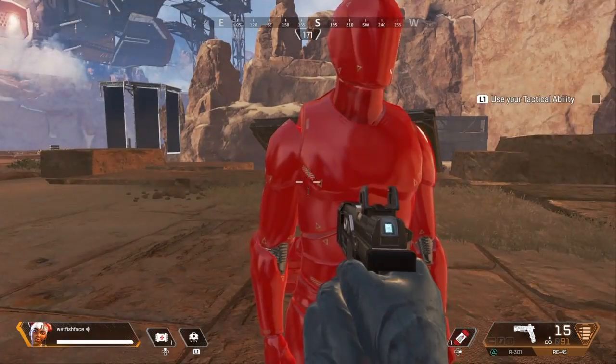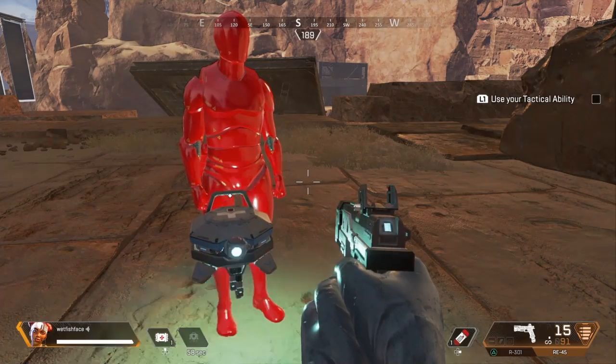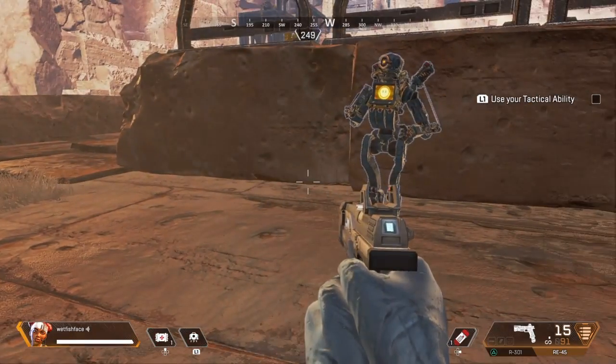Great! Now here's a good thing to know — each one of us has a unique tactical ability. Just hit the lifeline. Looks like you're a little far away. Try again a bit closer to your friend.